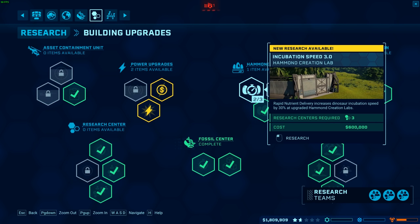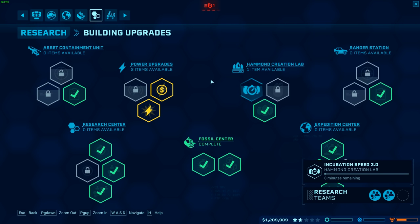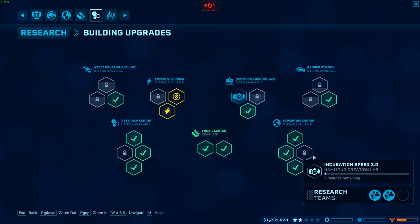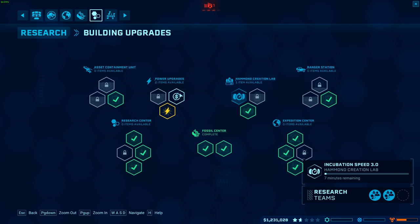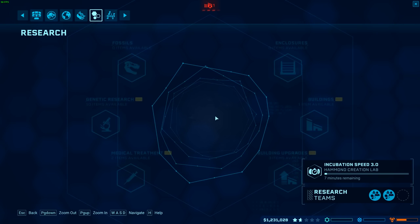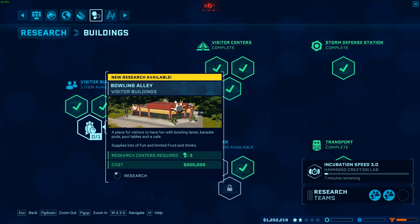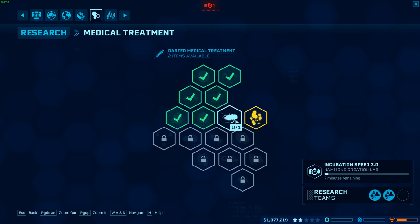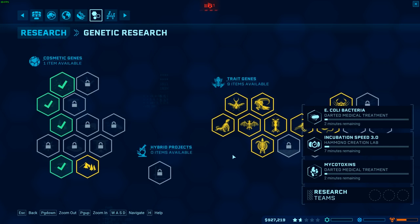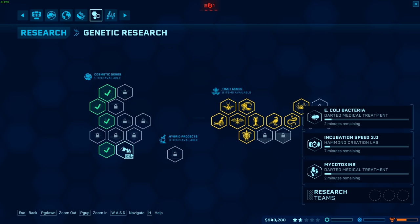We do have this — let's research that, it's going to be super handy, means things are going to incubate a lot quicker. We can upgrade our power slightly but that's not really a priority right now. We can also make a bone alley soon if I research that. There's a couple more of these — you know what, we're just going to learn both of those.